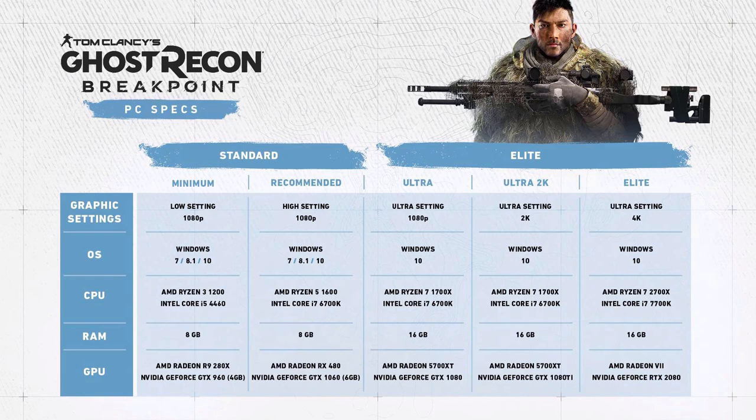There are settings in between, and if you want to max out the graphics and max out your settings, you're going to need Windows 10 with an AMD Ryzen 7 2700X or an Intel Core i7-7700K, with 16 gigs of RAM and an AMD Radeon VII or an Nvidia GeForce RTX 2080.